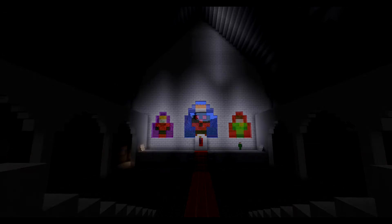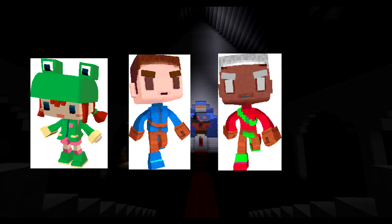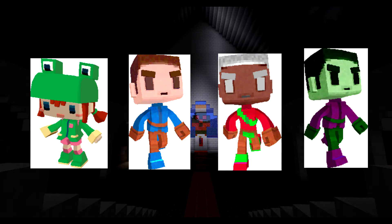There are also three more mobs from one guy who used to work for Mojang: Rana, Steve, Black Steve, and Beast Boy. They obviously don't look like they're part of Minecraft. All they did was walk around and jump occasionally — nothing exciting — and then they got removed.